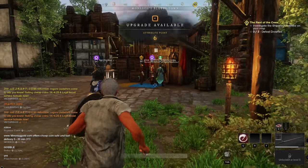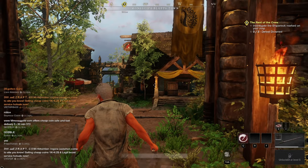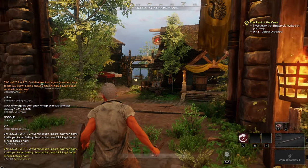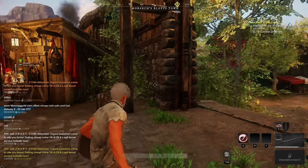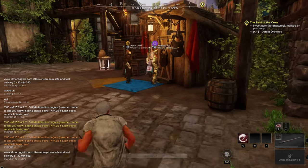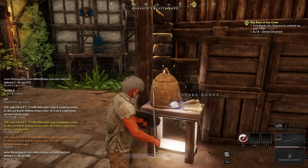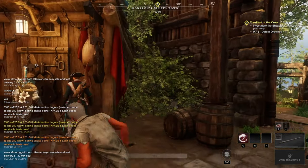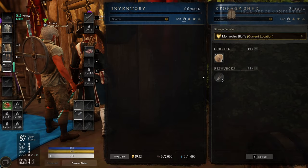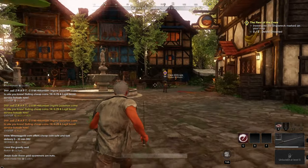I haven't done anything to level this character at all — just the tutorial. Now I'm going to show you the actual route in Monarch's Bluff that you can run and harvest stuff and sell it no matter what level you are, no matter what tools you have. If you've invested in a sickle with special properties — which you can buy in the store — you can get even more. Also, when I start a run, the first thing I do is grab honey because honey's free. You can drop it in your storage here.